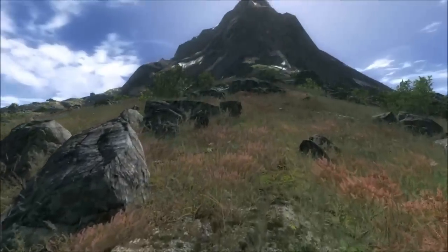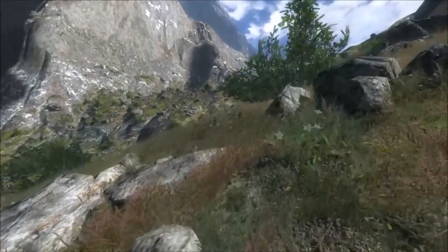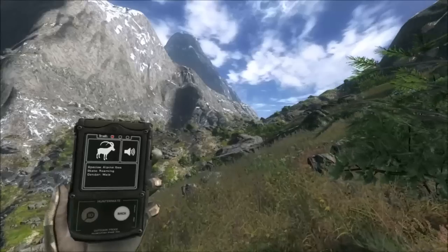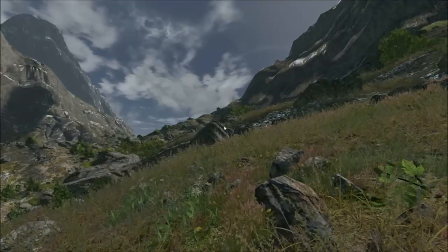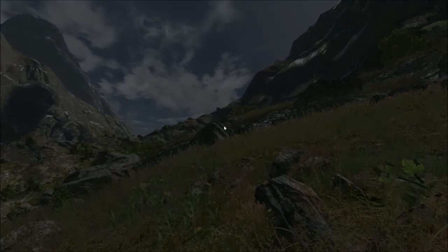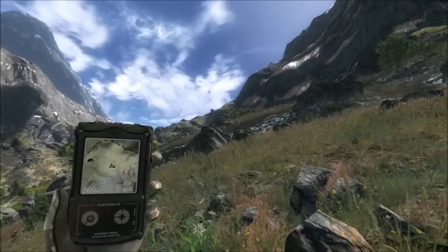I haven't seen any signs yet of ibex but that doesn't mean they're not here because they're quite awkward to see. But I'm going to still keep scanning on the left and on the right as I come through here. There's an ibex now. So I'm going to bring up my map and mark it with a red dot roughly where it is, so that as I approach I can see the red dot clearly and know roughly how far it's going to be.